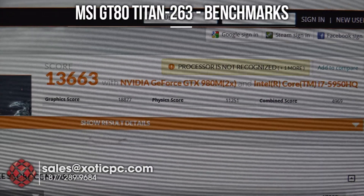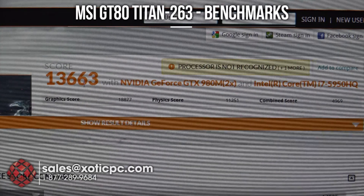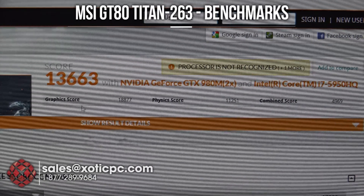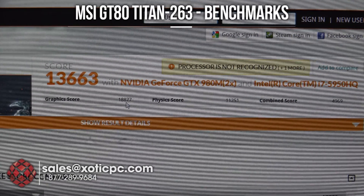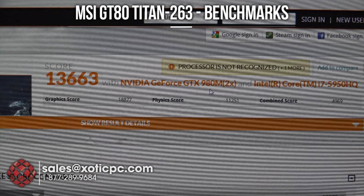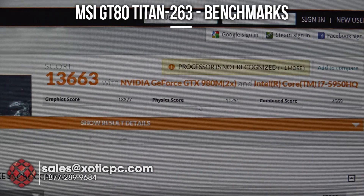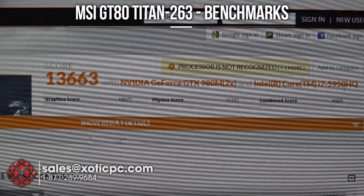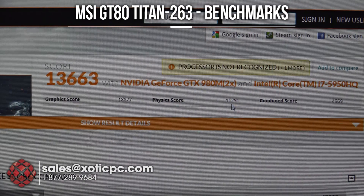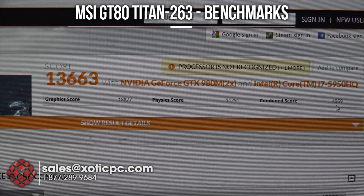Let's take a look at 3DMark Fire Strike and the scores we got. Right in the middle we're seeing thirteen thousand six hundred and sixty-three overall. The graphics score is eighteen thousand eight hundred and seventy-seven — again that's with dual GTX 980Ms. The physics score is eleven thousand two hundred and fifty-one, and then a combined score of four thousand nine hundred and sixty-nine.